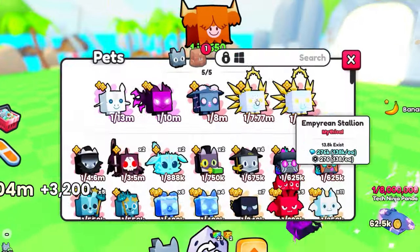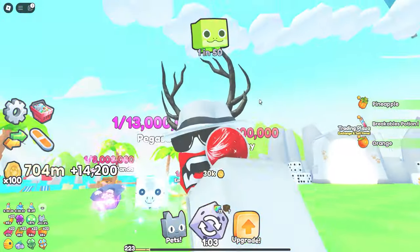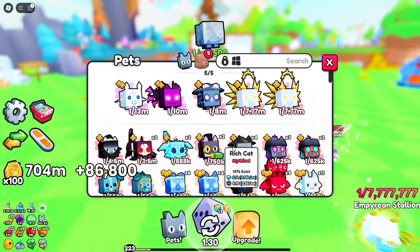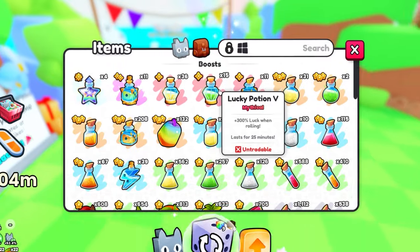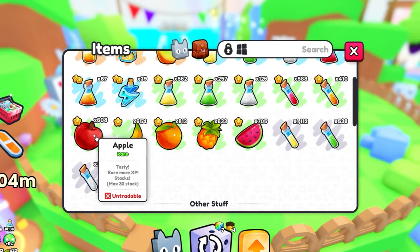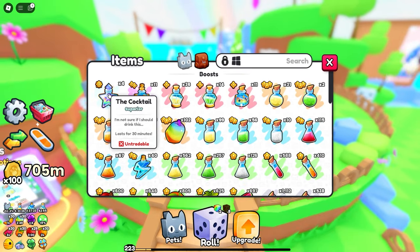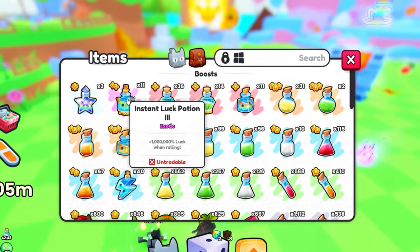I've actually been seeing some people mention that they don't really have that good of pets in the game, so I've been sending over some pets to people that have commented their usernames in the comments. If you guys want to receive a pretty decent pet, go ahead and drop your usernames in the comments and I'll try and mail some of you guys some of these pretty good pets. With that out of the way, let's eat max rainbow fruits, make sure we have all the other fruits going, use a rainbow dice potion and a cocktail potion. We have 11 of these instant lucky potions — let's see if maybe one of these can give us a good drop.